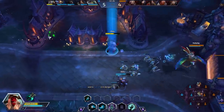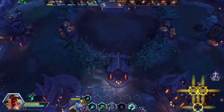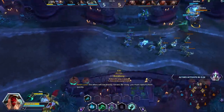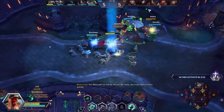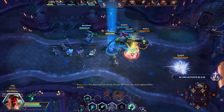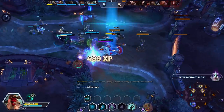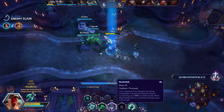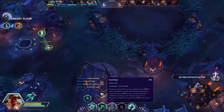Our E ability is the Wraith Walk. This allows us to separate our soul and our body from each other — our body stays dormant on the ground while our soul traverses forward, and we cannot be CC'd while this is happening. So even in situations where stuff looks really sketchy for Leoric, all he has to do is focus on his Wraith Walk for a quick second and that allows him to get to safety.